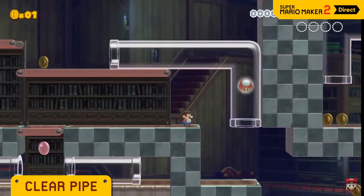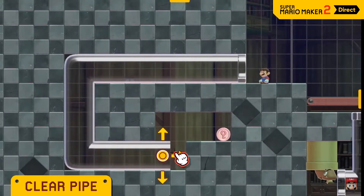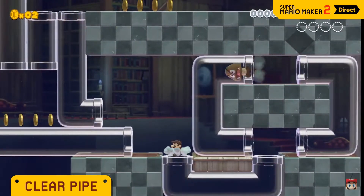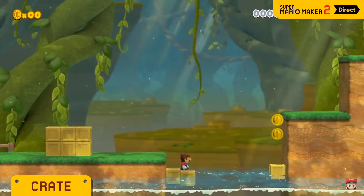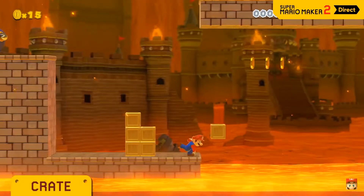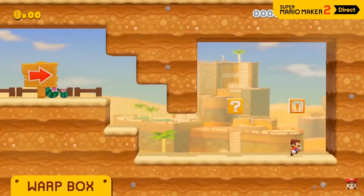The courses you create will instantly stand apart from courses made in the other game styles — you can even climb up the goal pole! Clear pipes can be placed in any direction — give us clear pipes! They'll make use of them as well. Clear pipes work like in Super Mario 3D World, even when there's no platform to walk on.